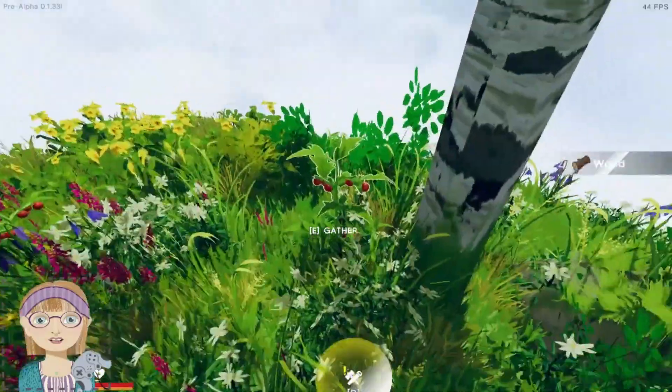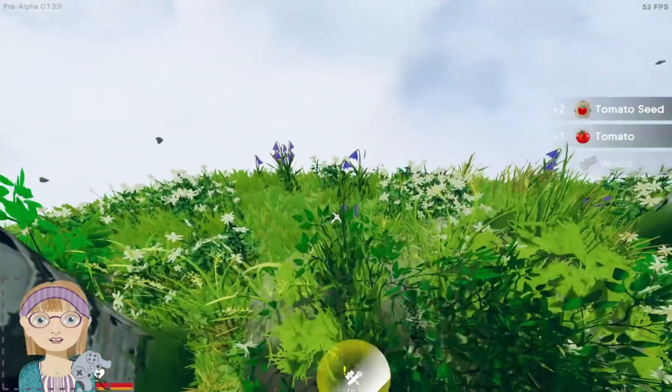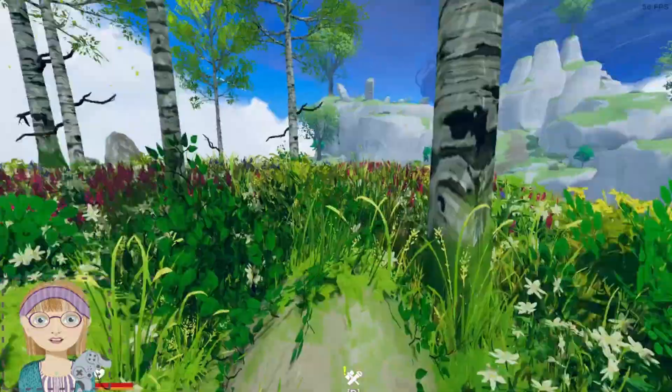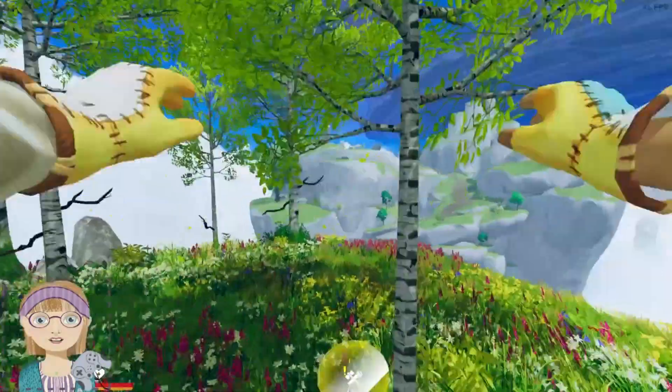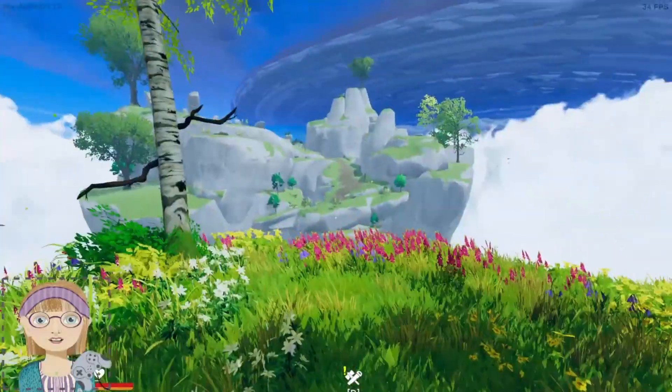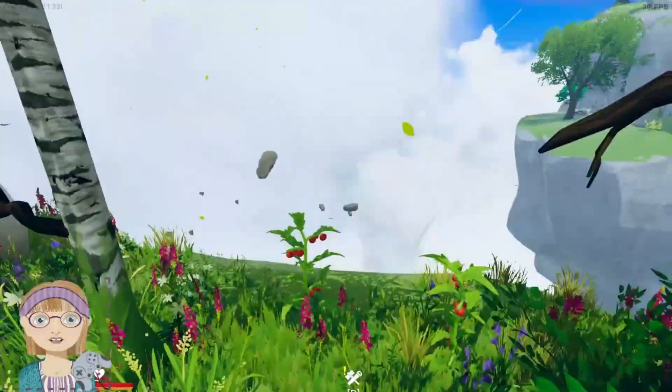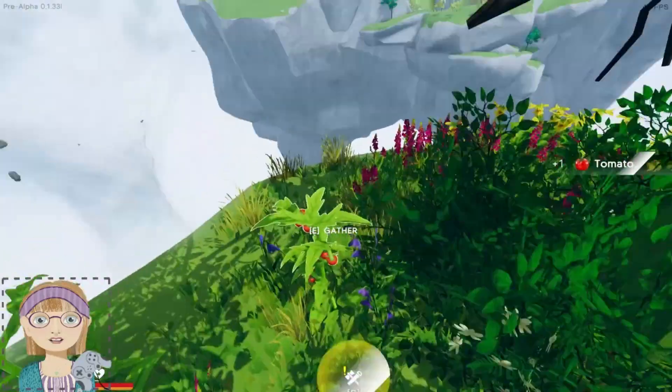So yeah — teeny tiny island. Find some tomatoes over here, little flowers. Like I said, I think the flowers must be something you have to gather for some purpose. I will gather the tomatoes — nothing really over this way.